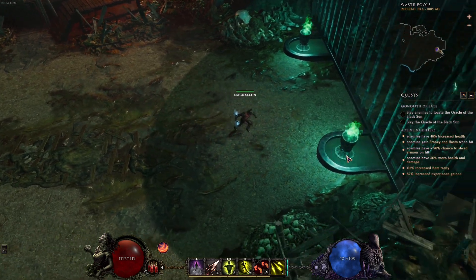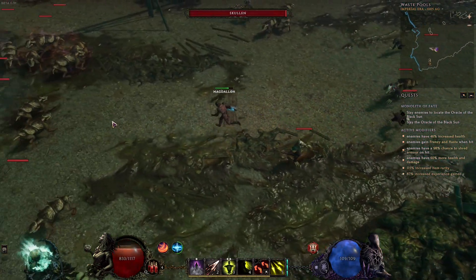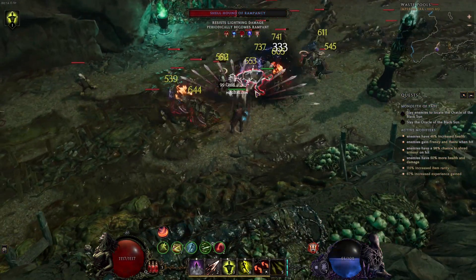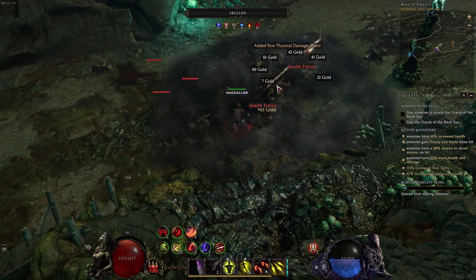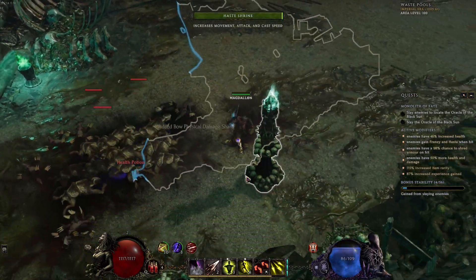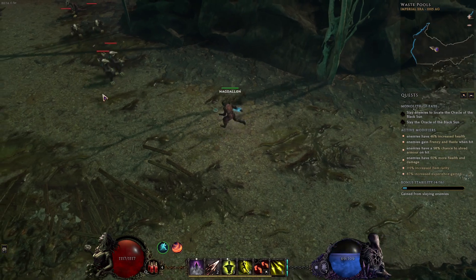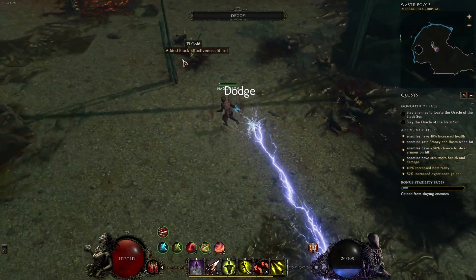And then the stun mechanic seems a little bit weird to me. In Path of Exile it's much more clear — if you take a certain amount of your health as damage, then you're going to get stunned. In Last Epoch, I often find myself just kind of losing control of the character and I haven't taken any damage yet. But of course, once I get stunned, then everything jumps on you — the swarm and spam mechanic. And that is often where I die. For me, that's been a little bit frustrating.